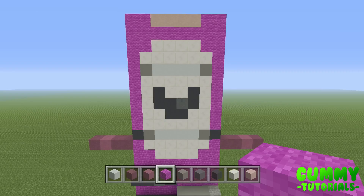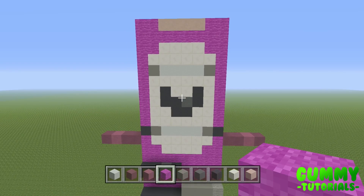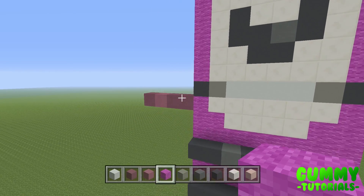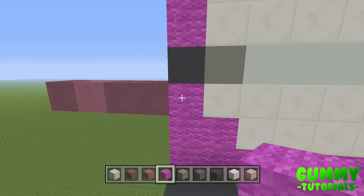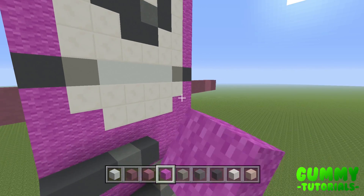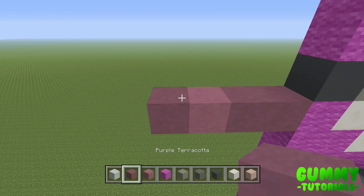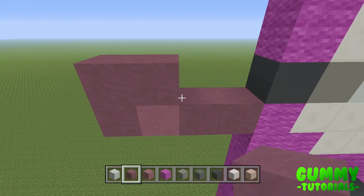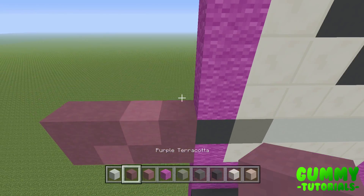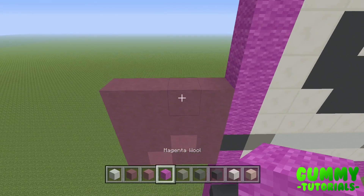We've got to build the arms — we'll get that out of the way first, then add the 3D effects afterwards. Each arm is going to be 12 by 4 — 12 tall and 4 wide. It starts on the 13th layer of the build, which we've already marked out: four blocks to the left — two purple, one magenta, one purple. Same on the right side, just mirrored. The second layer is two purple, one magenta, one purple. To cap this off, do two layers of four purple.